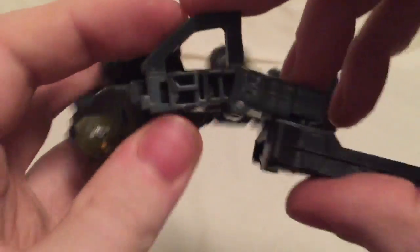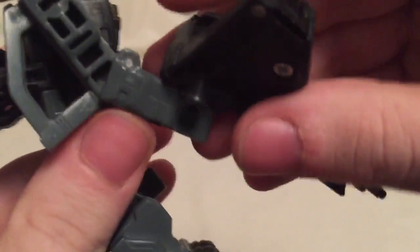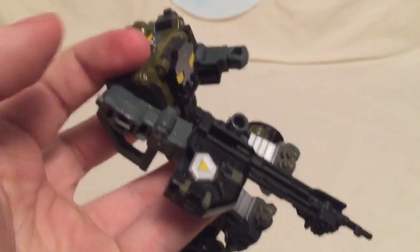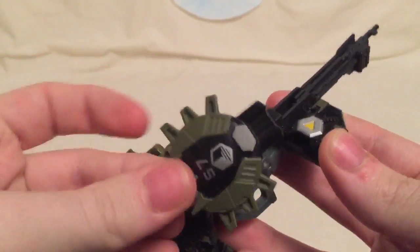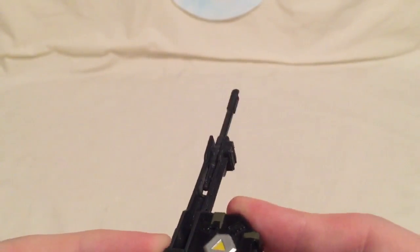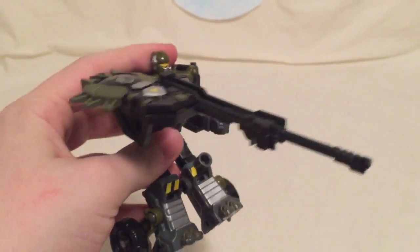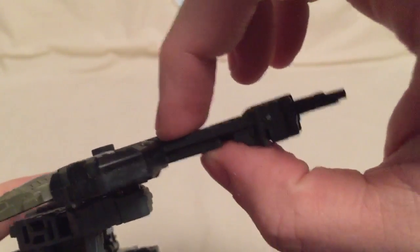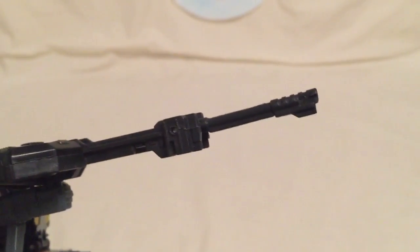I'm assuming the reason the arm tabs outward is to make enough room for the key to fit. To do the cyber key gimmick, straighten out his arm, grab the cyber planet key, plug it into the back where the arrow is facing forward, and you get a flip-out sniper barrel — which is quite cool. My machine gun barrel sags down slightly, so the sniper barrel points up a little bit.